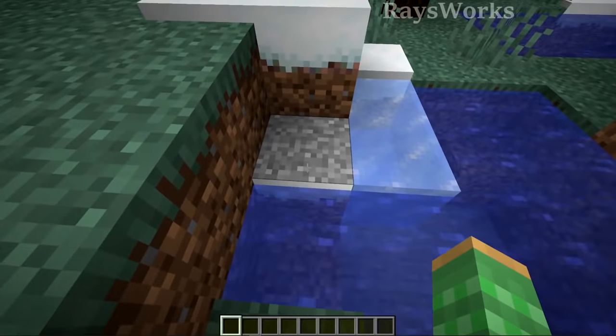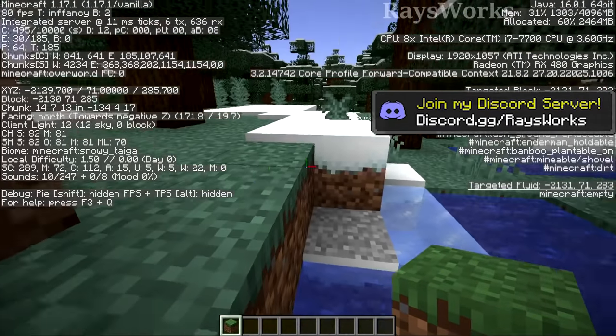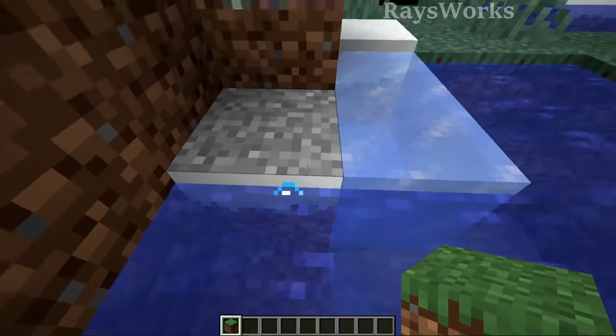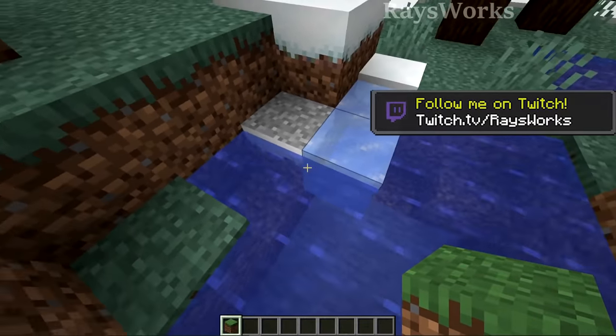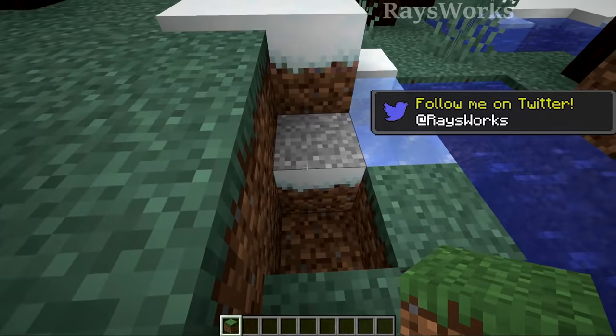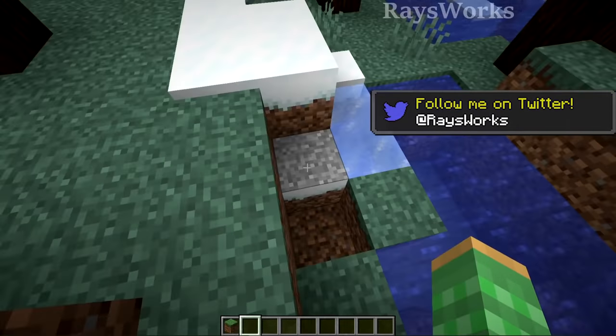The next rare block is a bit harder to find — these are grass blocks that think they have a snow layer on top of them, but they actually don't. Instead they look really strange, with a normal white side but a weird gray top. They have tried fixing this in the past so finding one would be difficult; you'll probably need a third-party program to search around surface lakes inside of snowy biomes.